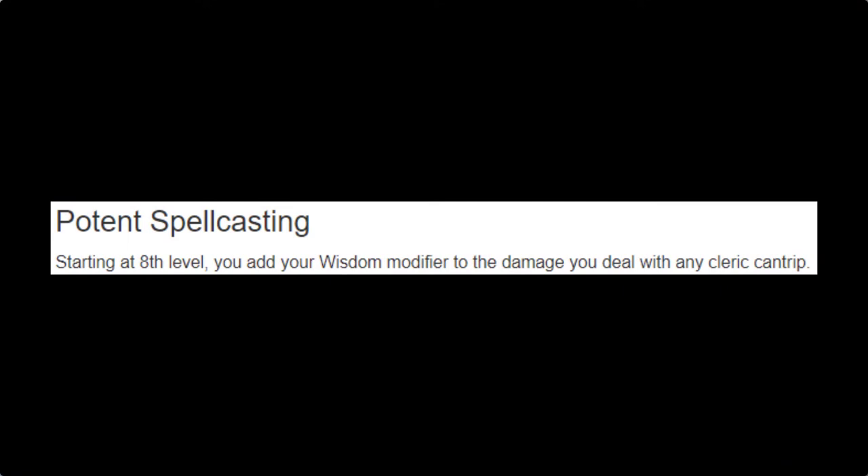We pick up Potent Spellcasting at level 8, and considering we have zero melee options, we're going to take this over the Blessed Strikes alternative.